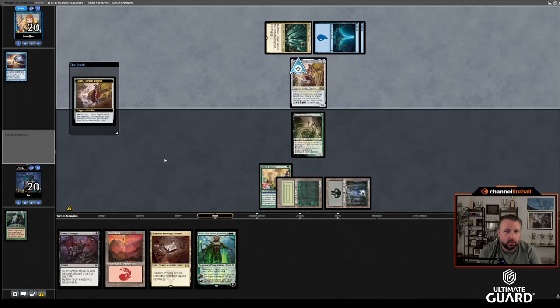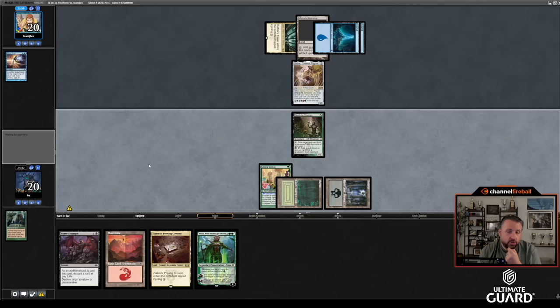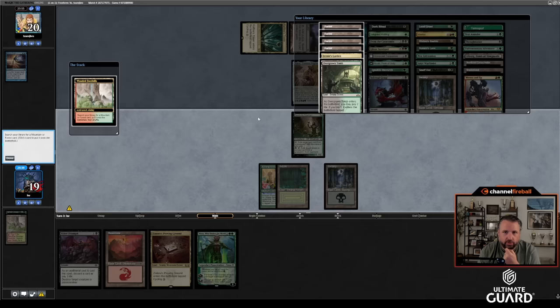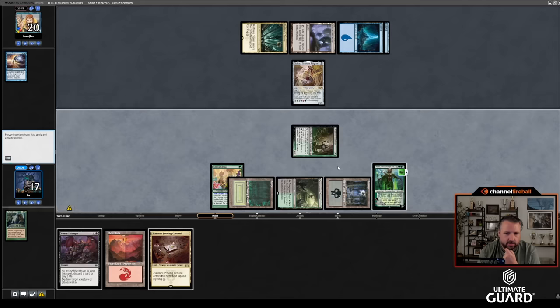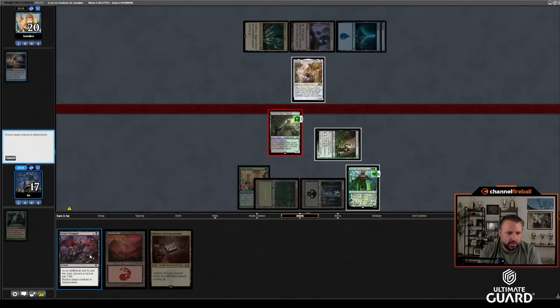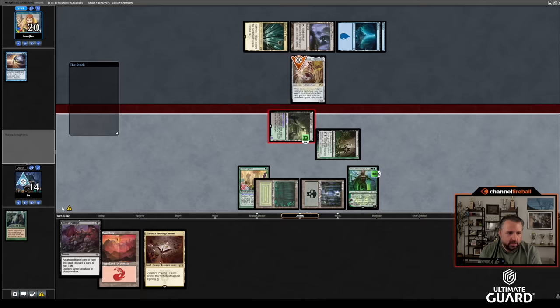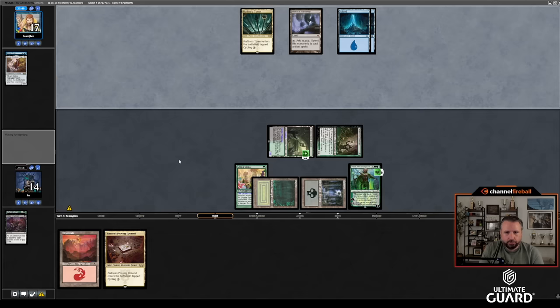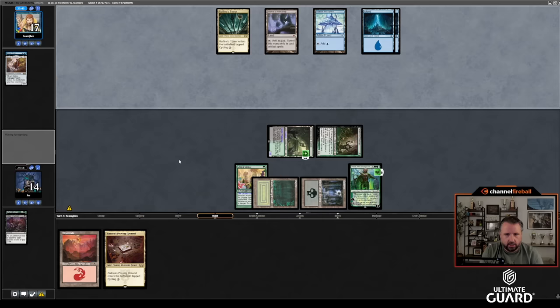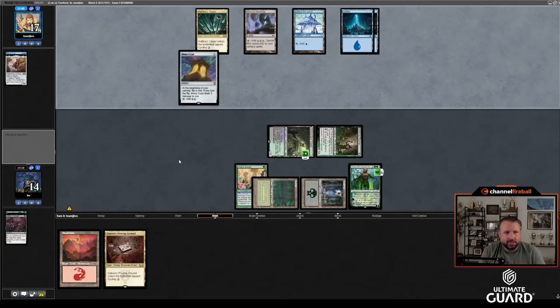Golos — that's alright, depends what he gets. Shelldock Isle would be most annoying. Mishra's Workshop — interesting, J Bro doesn't usually do this. Wooded Foothills gets Overgrown Tomb — drawing a fetch land there was so sick. Now I get to slam Nissa, untap Overgrown Tomb, attack with it as a land, and pay three life to kill Golos. That puts J Bro to 17 facing down Nissa. Turn-three Nissa is pretty good. Wasteland would be excellent to draw right now.